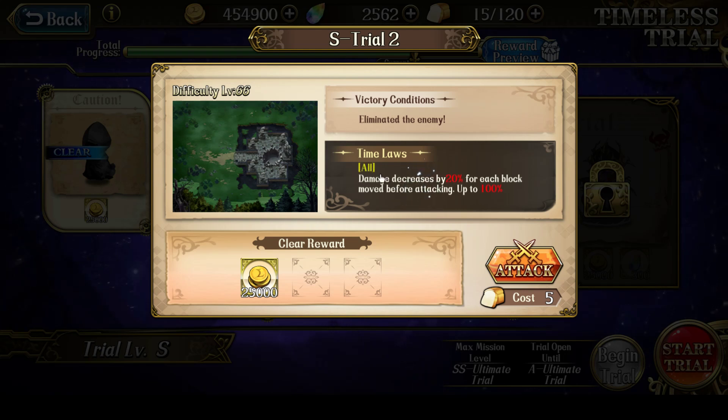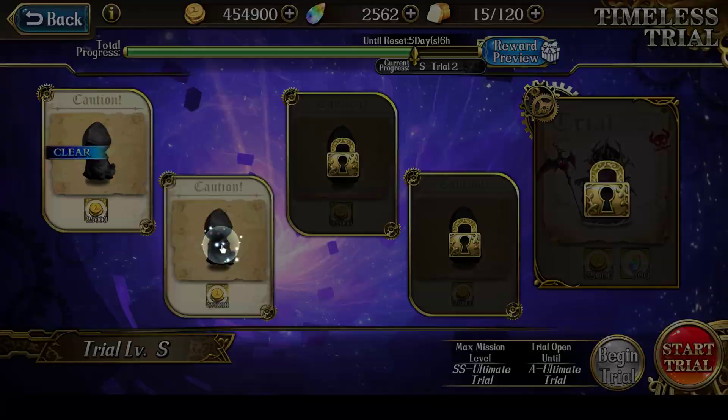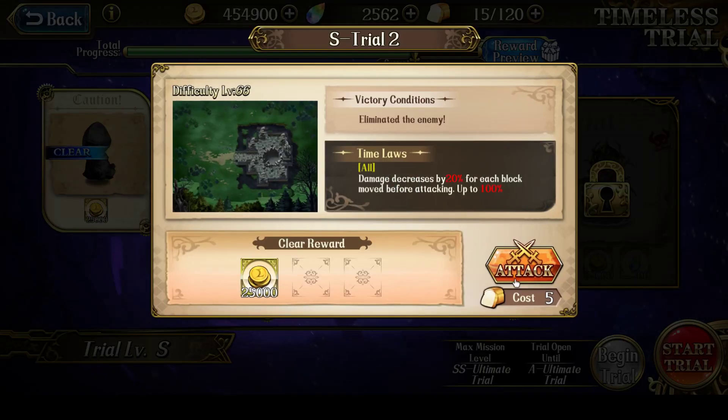S-Trial 2 - the time law is that everyone has damage decreased by 20% for each block they move before they attack. So if you move 5 blocks, you're losing 100% damage. So you want to be as close to the enemy as possible when you attack.